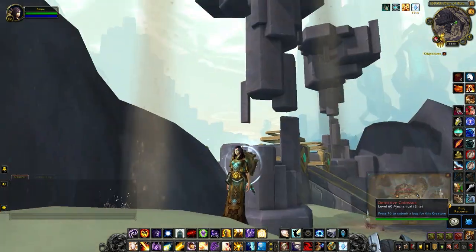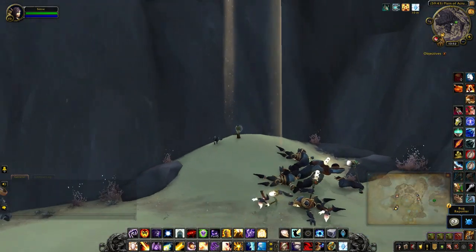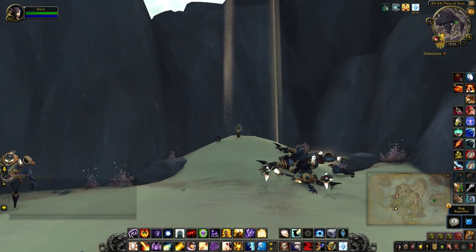The pilfered curio is actually on top of that floating structure in a nest. If you have Door of Shadows, you can use it to climb up the mountain.